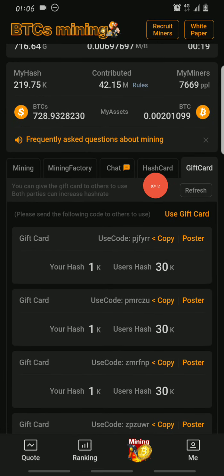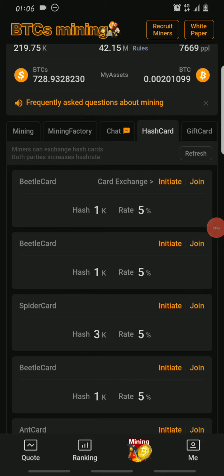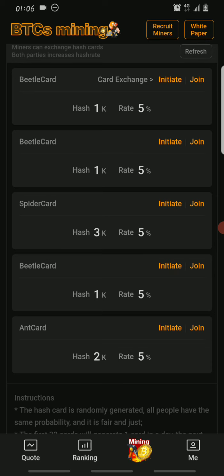There's also the hash card. With the hash card you can initiate a card exchange and get anywhere from two to five people to be part of the exchange. After the card is executed, your hash will increase.